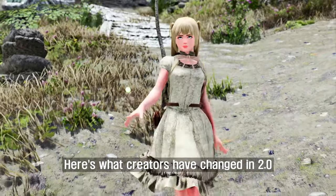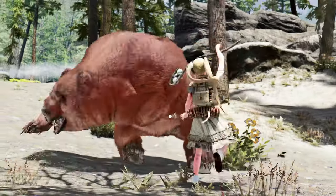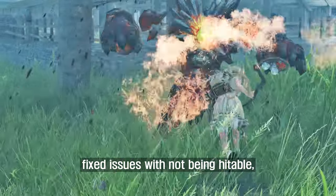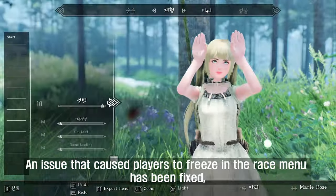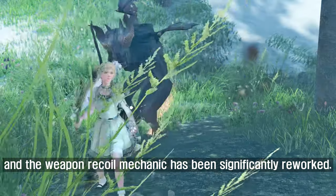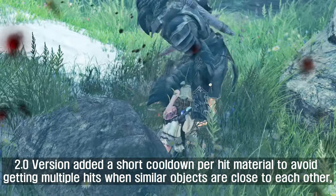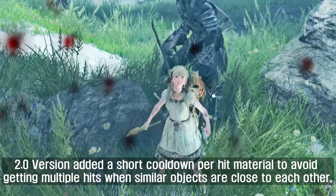Here's what the creators have changed in 2.0: fixed loading screen deadlock and frozen NPCs, fixed issues with not being hittable, fixed an issue with NPCs gliding with players when they shouldn't, fixed an issue that caused players to freeze in the race menu, significantly reworked the weapon recoil mechanic, and added a short cooldown for hit material to avoid getting multiple hits when similar objects are close to each other.